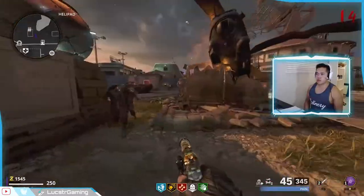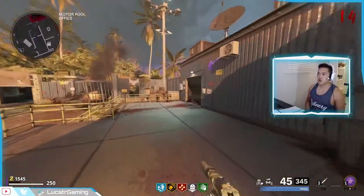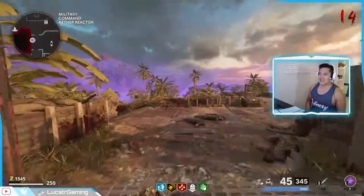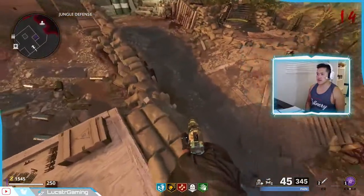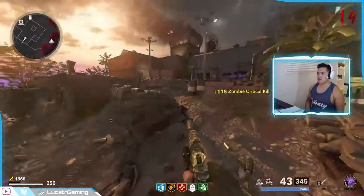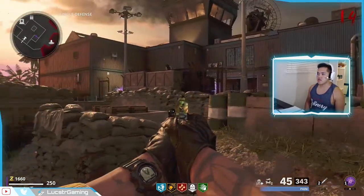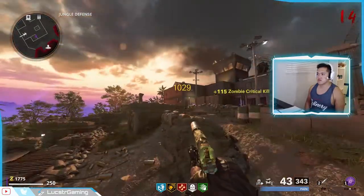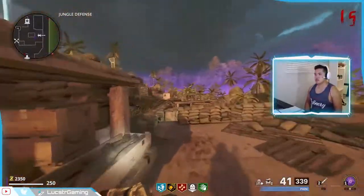For the seventh spot we're gonna be going towards Jungle Defense, which is in the direction of Juggernog. This part is super cool because I found it the other day during stream. These zombies don't know what's going on. To get there, jump on top of this crate — don't go on the sandbag because sometimes they throw guts at you. I've literally got a train of zombies chasing me now, so let's go to the spot.